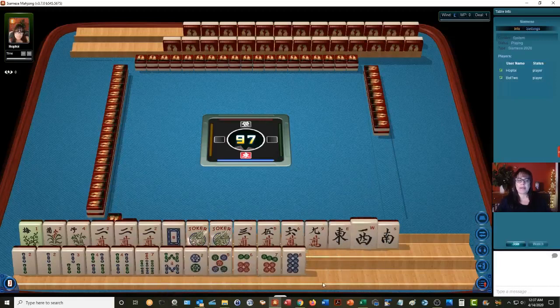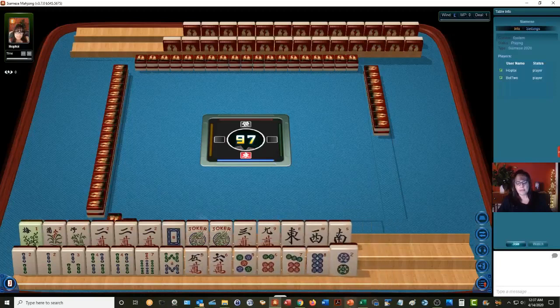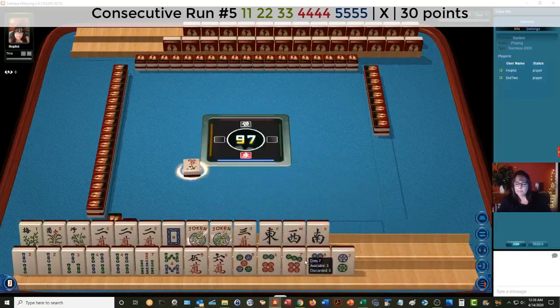I don't want to play a pair hand, not against a robot. We've got two, three, four, five, six — a consecutive run mixed suit. We have almost all our pairs in here; this would be the fifth hand down. So with that in mind, let's discard the nine crack — nine characters.